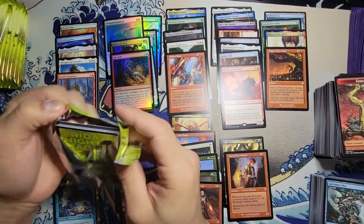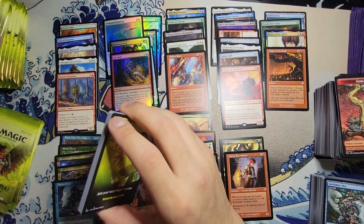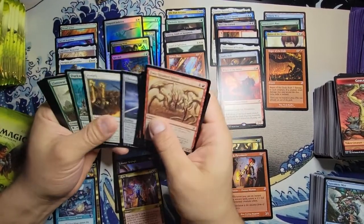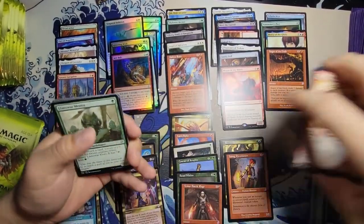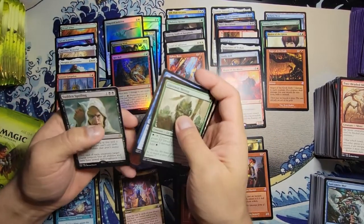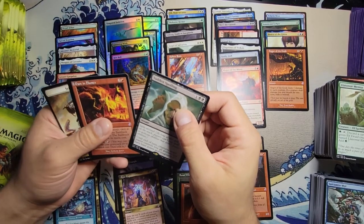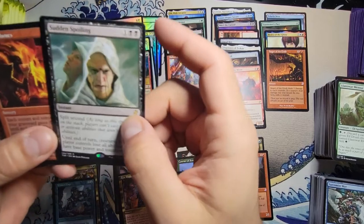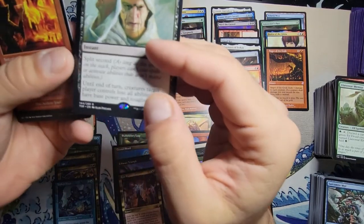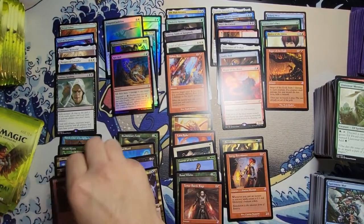We should be getting into the real good hits soon — we're done with about two piles, only about 15 more packs I believe. Lanowar Mentor — not too bad for an uncommon. We got Urza's Factory, Timebender — pretty good. And a Sudden Spoiling — that's decent. And Past in Flames. These cards look a little off-trimmed actually — the top is very thin and the bottom too, they're pretty off-centered.